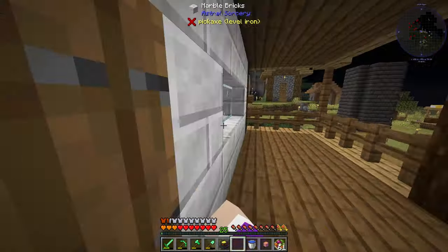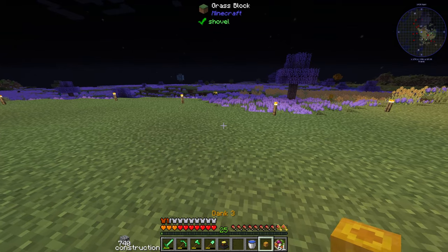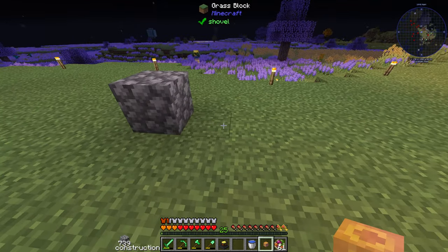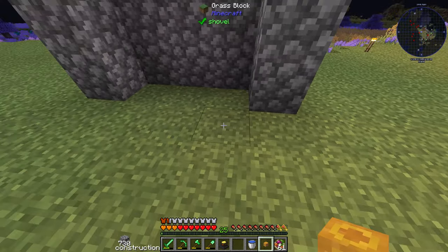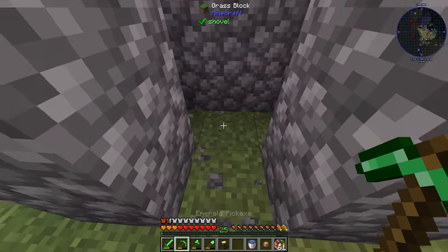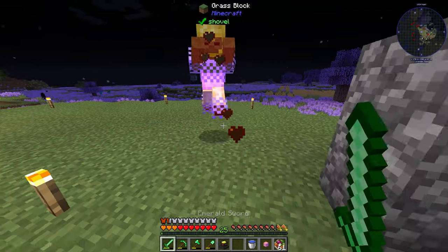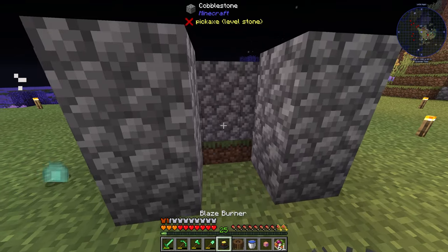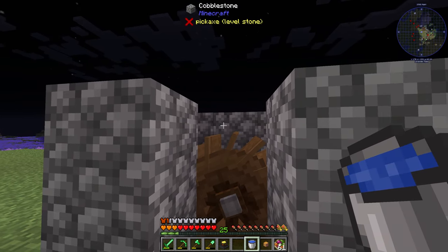We need to come outside and build ourselves a little platform — well, not really a platform, but a thing to house water. I'll build myself a box and dig a hole, take care of this mob, grab my water wheel and put it down right here, then grab a bucket of water and pour it here.